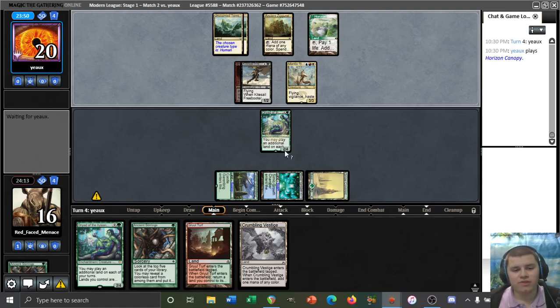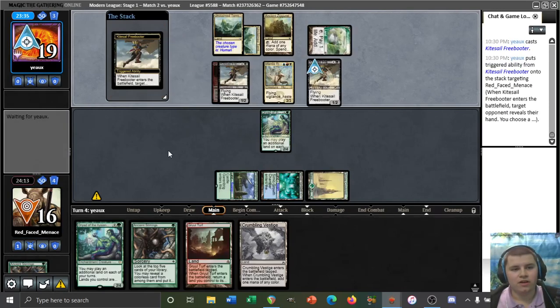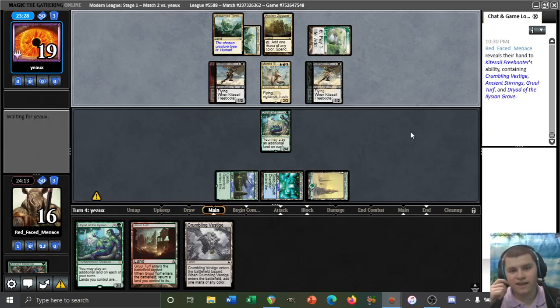The upside to playing three Tolaria West here is not only do we have plenty of access to the Explosives that we just bottomed, but we can also transmute for Valka Awakening, which is very techy — Valka-cutting away our opponent's board of humans. I would love nothing more than that. And they're going to Freebooter away the freshly drawn sorcery we just found — a classic.